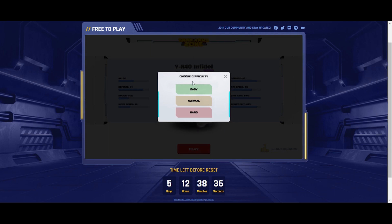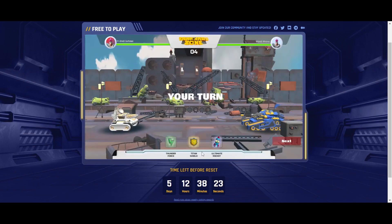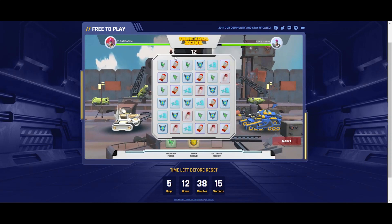Let's pick easy. To be honest, I am not that good with this game, especially in the alpha version, but we'll try to win this one. Usually I start with some heavy weapon like the ultimate rocket, and then start aligning the items.